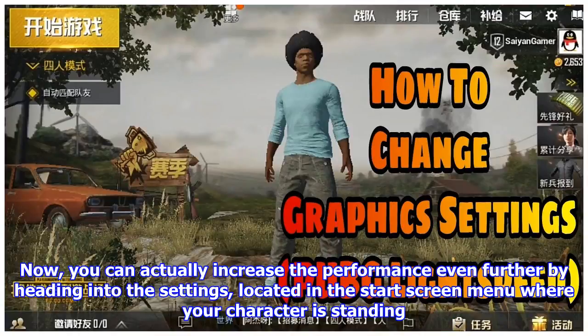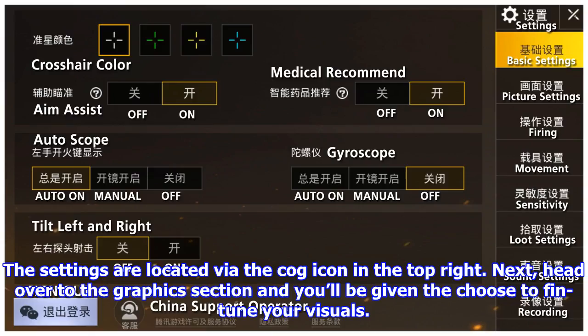You can actually increase the performance even further by heading into the settings, located in the start screen menu where your character is standing. The settings are located via the cog icon in the top right. Next, head over to the graphics section and you'll be given the chance to fine-tune your visuals.